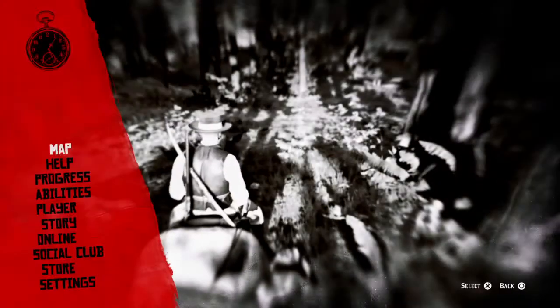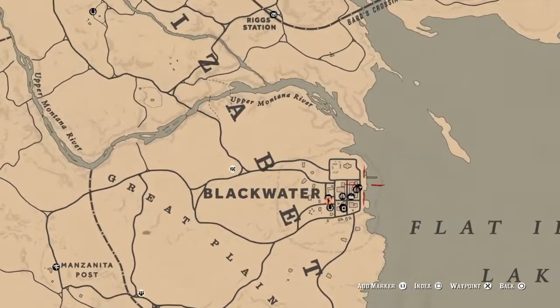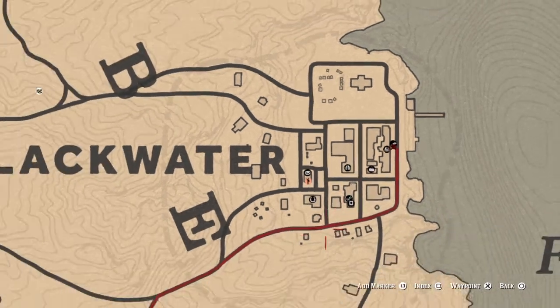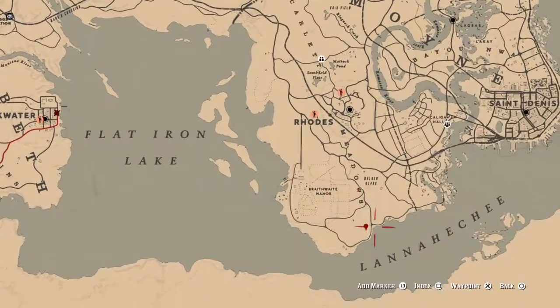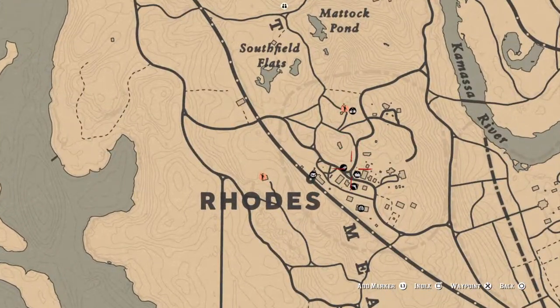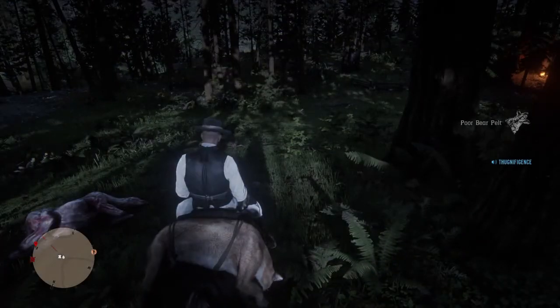Now that you have the cougar, hopefully you did that much faster than I did. You're going to want to head to the butcher in Blackwater. If you're in Rhodes and you just killed the panther, go to the butcher in Rhodes — it's right there on the map. You can also go to the general store to change your clothing. If you're in Blackwater, follow what I'm doing in this video — go to the butcher first, then go to the general store and wardrobe.